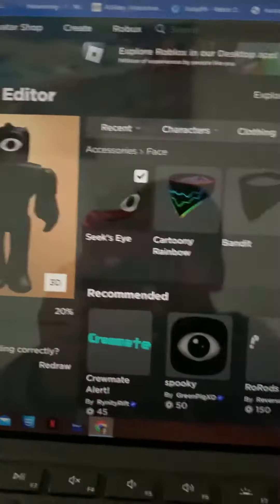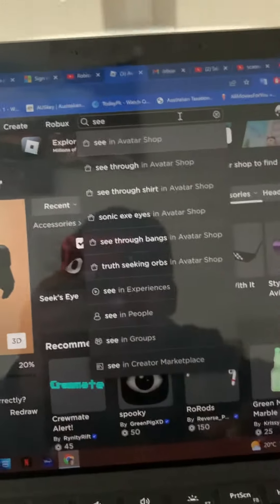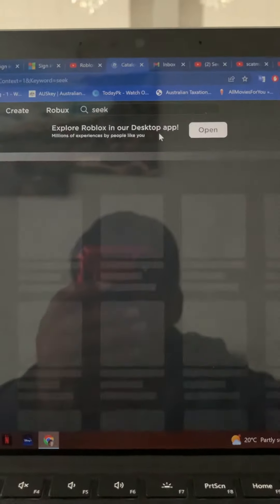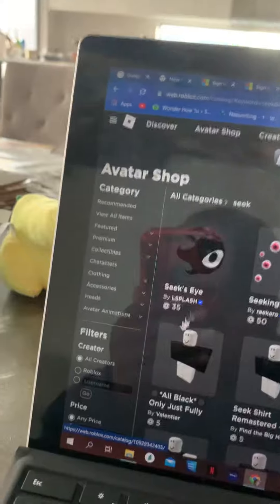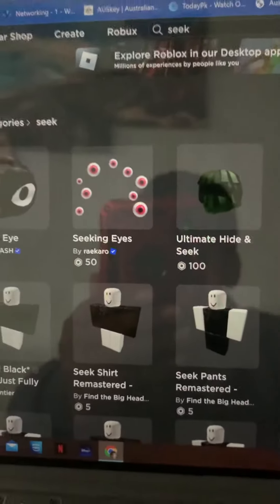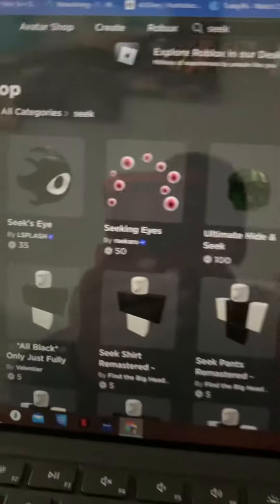Search up 'Seek' in the Avatar Shop and press it right here. It costs 35 Robux, then 35 Robux, 40 Robux, and 45 Robux — so that wouldn't take much. I recommend you get this; it's the easiest way to get Seek. Bye!